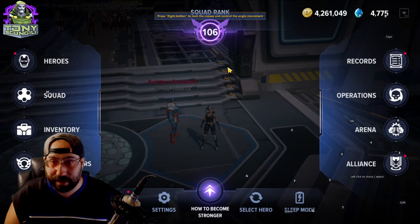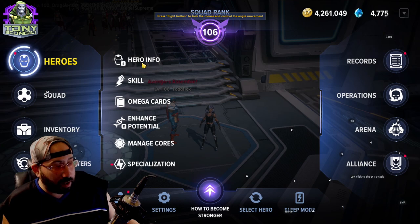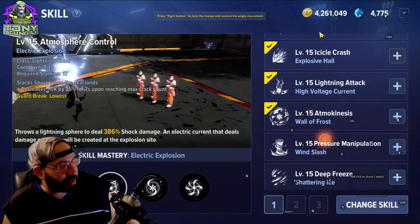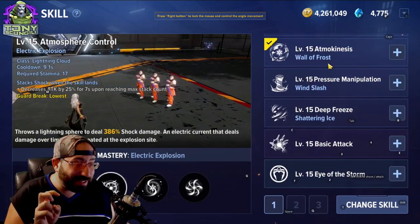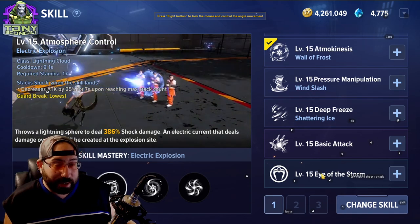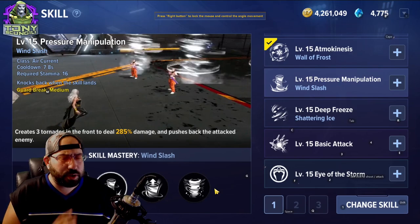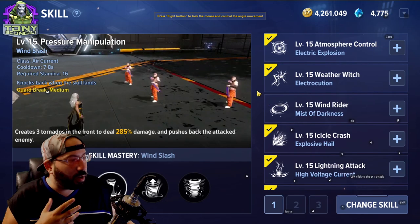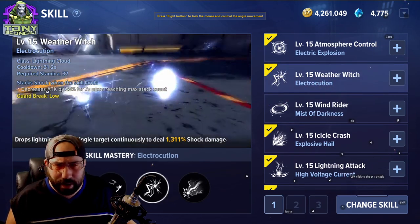The 'everything' screen has the hero screen, hero info, and skills — a list of all your character's attacks. Every character has eight different ability classes, not including their basic and ultimate. Each ability class has four different options, so there's a ton of customization. We'll have to go into each character individually, but there are a lot of options.